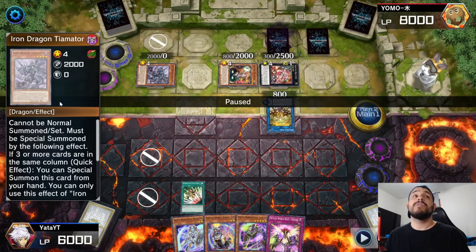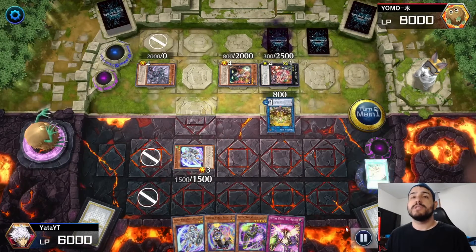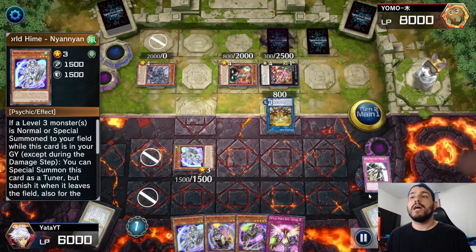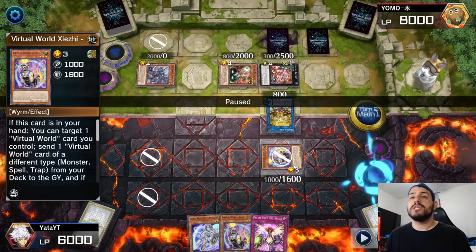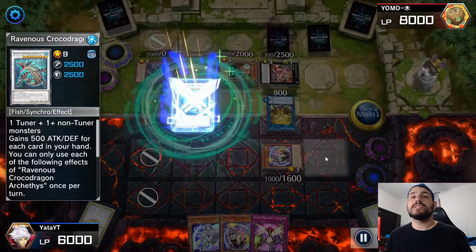I special summon Neon with Emergency Teleport, then send Swan Hood to activate Roshi and special summon GG with Roshi's effect. I synchro those together for Croco to get an extra draw.